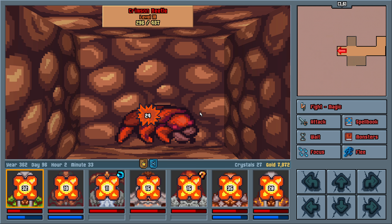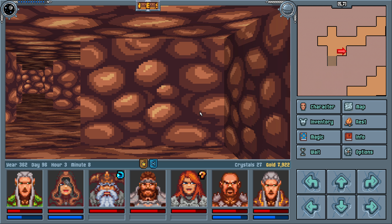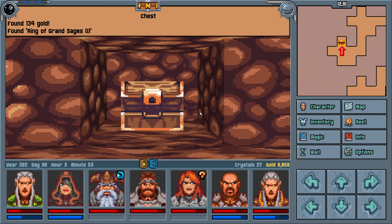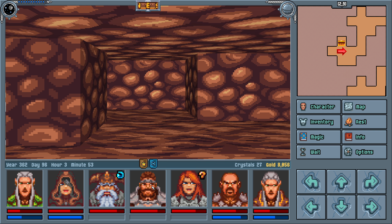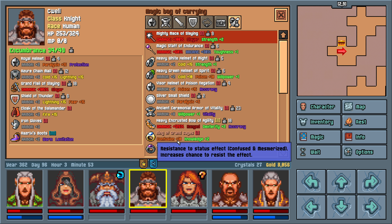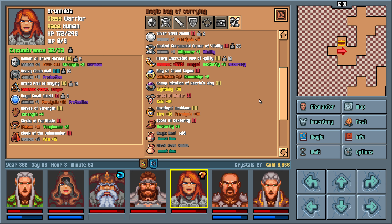I'm honestly surprised that we haven't bumped into any secrets yet. Ring of grand sages — plus two knowledge and confusion resistance. And a pair. I did mention that I totally sold Brunhilde's armor like a doof. The poor woman — everything's just taken from her.